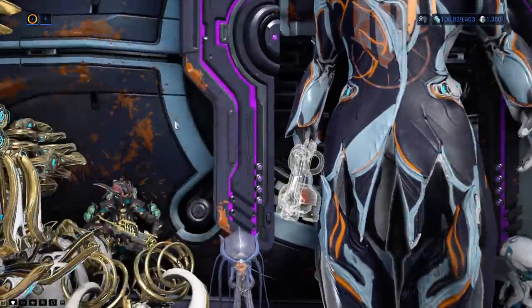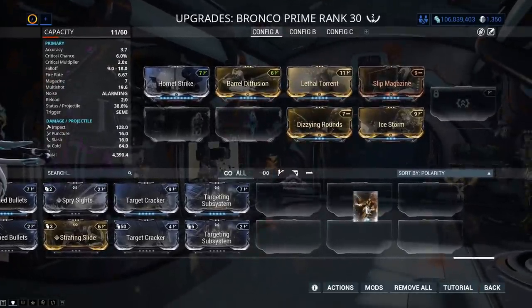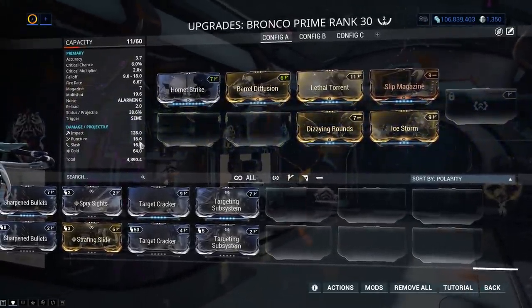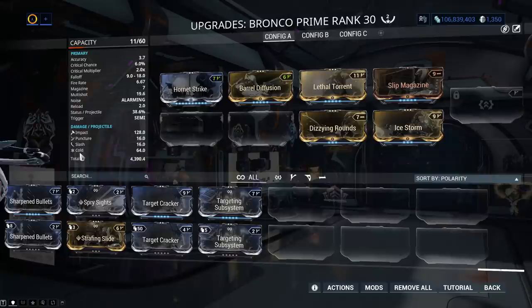Hence the other reason that this thing is all about short range. Shots from less than 8 meters stun enemies and open them to finishers, plus 200% status chance. It takes it to 38.6% status chance per projectile, remembering it's 12.9% without it. These numbers — 128 impact, 16 puncture, 16 slash, 64 — are because I have to format this again to fit what I want in here.